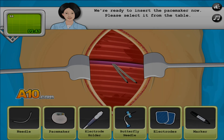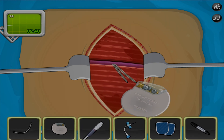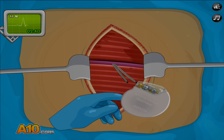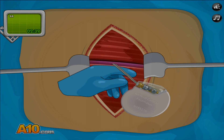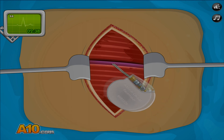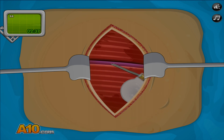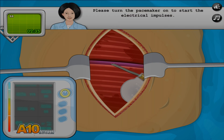We're ready to insert the pacemaker now. Please select it from the table. Yeah, connect it. Grab the cable, put it in, and the other one — put it in. Now pick it up. The pacemaker moves by itself! Please turn on the pacemaker to start the electrical impulses. Power on!